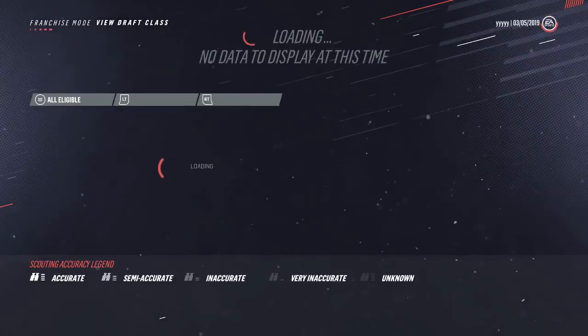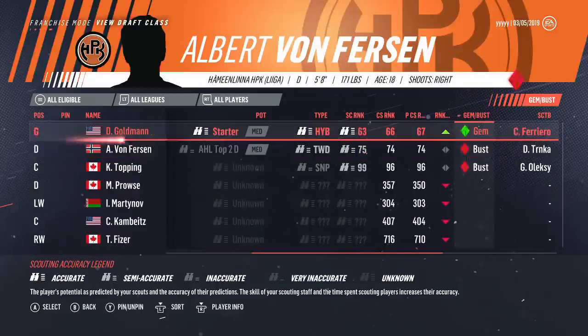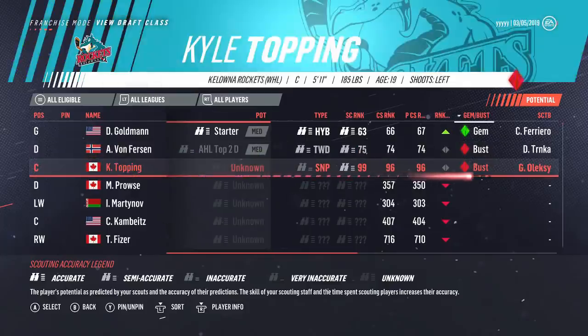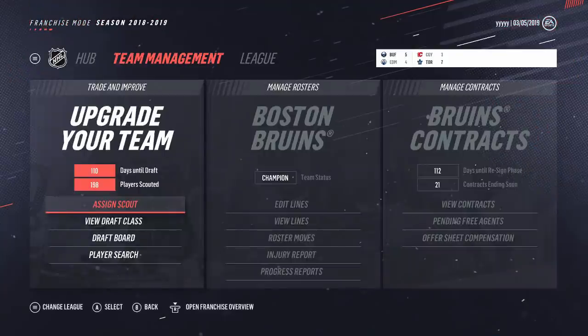With the draft class, we also have the Gems and Busts feature. Our scouts have found one gem — Dennis Goldman, 66th in central scouting, our scouts have him at 63rd. He's locked in as a medium starter goaltender at 17 years old. He's played 15 games with a .920 save percentage — very accurate for our scouts to label him as a gem. Make sure you're keeping an eye out for those diamonds. Whereas von Furssen and Kyle Topping — our scouts want us to avoid those two players, and we will.